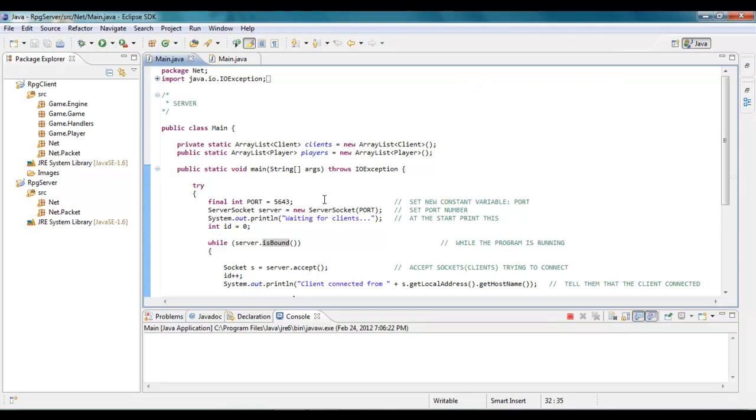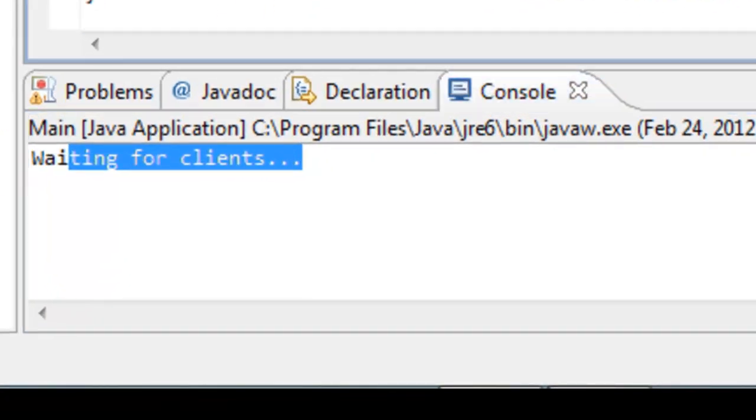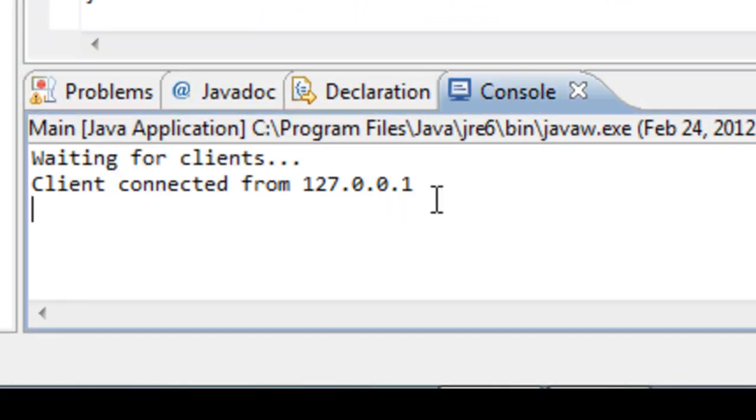I'm going to show you what it does really quick. By the way, this computer is a little slow for this, I don't know why it just is. I just ran the server and it's waiting for the clients. It says client connected from the IP address, which is this computer, the local host.